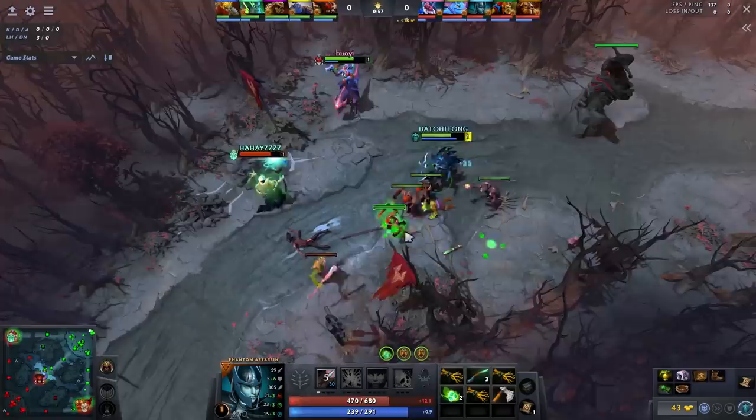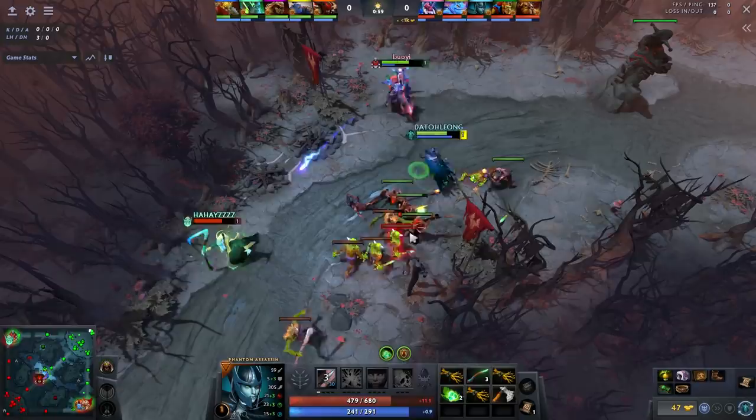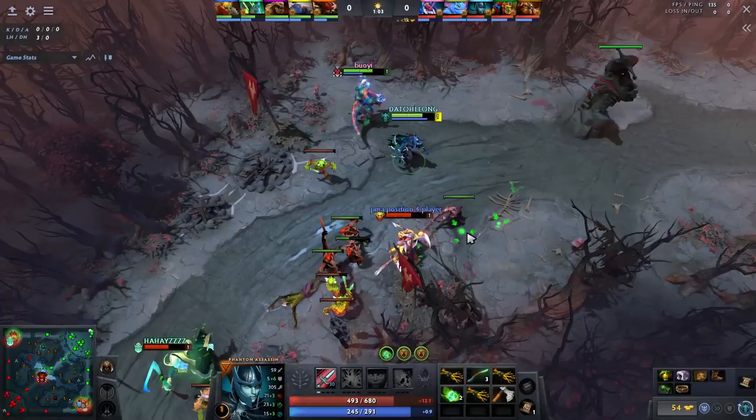The second wave is here and the Disruptor is still trading with the Necro one-on-one while I farm. The bounty hunter is coming in for a gold steal once again, so we are going to do the exact same thing we did on the first wave: fall back, bait the bounty into the creep wave. Once the bounty hits me and steals 12 gold, he will take damage from thunder strike, stifling dagger, auto attacks from two heroes, and the entire creep wave.